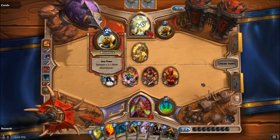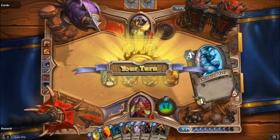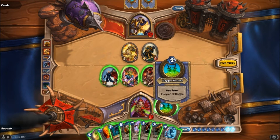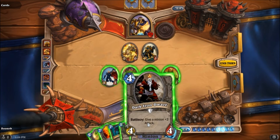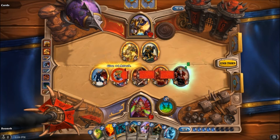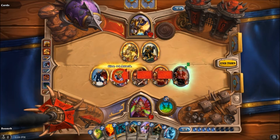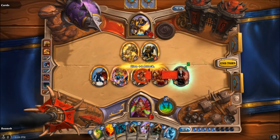Okay, he'll Guardian of Kings. That's not too scary. So we get ourselves a Chillwind Yeti. And I'm still gonna continue to hang onto the Swamp Ooze in case he gets a weapon. I think I go ahead and play the Dark Iron Dwarf. I could just play it on this and trade it out, but I don't want to do that in case he pulls a Consecration — I'd rather throw it on one of these and then use these to trade here. So that is what I'll do.